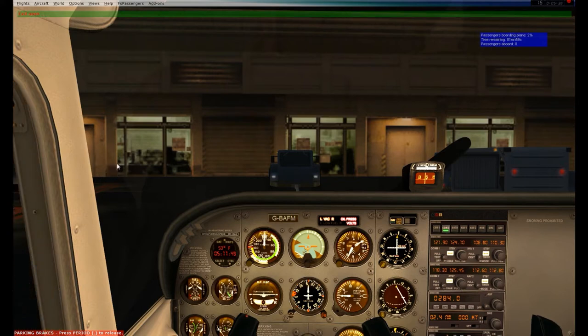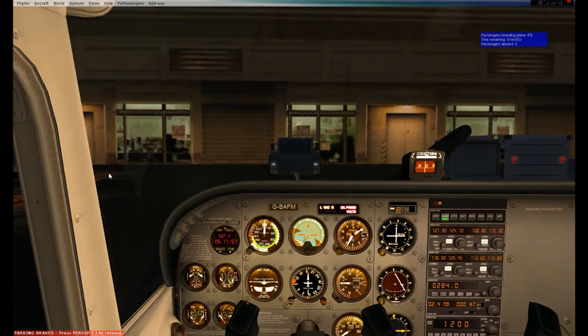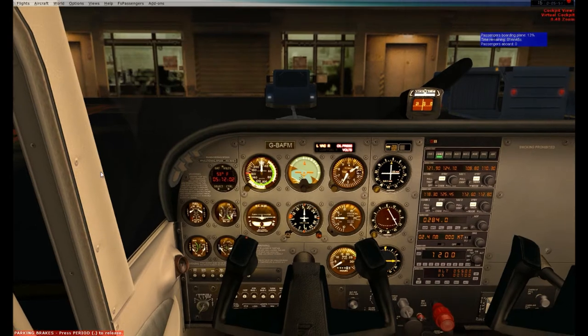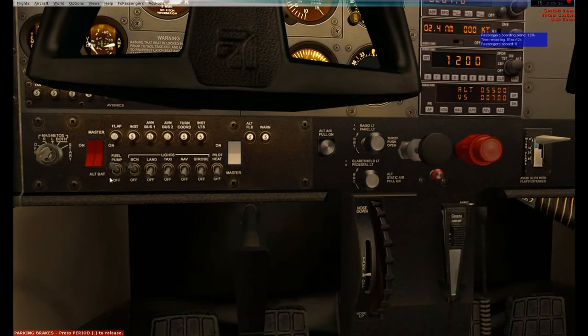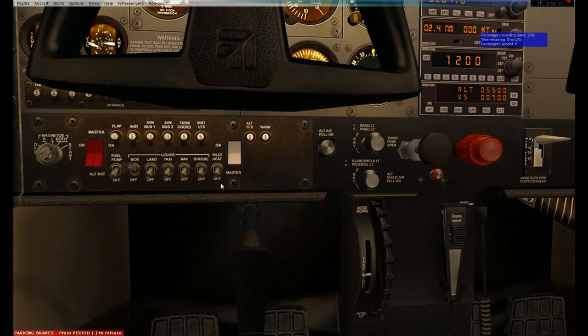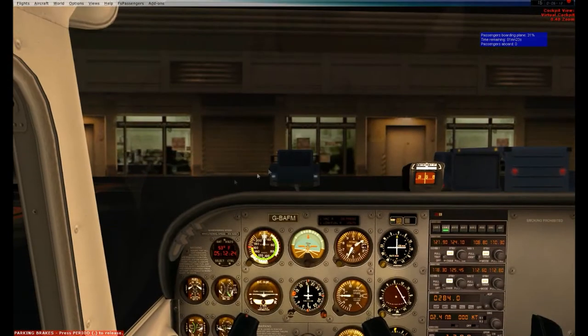Going into my startup checklist. Engine and propeller area clear - get out of the way, passengers! I'm going to crack my throttle about a quarter of an inch. Mixture is going to full rich. Fuel pump switch is kind of your primer - I'll have it on for about five seconds. Magneto starter switch, quick-start that. Fuel pump is coming off since the engine turned over. Throttle coming down to idle. It is spinning, engine is on.